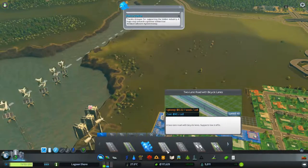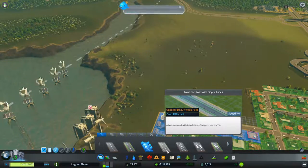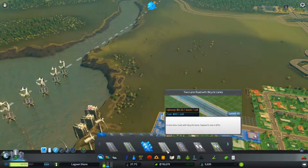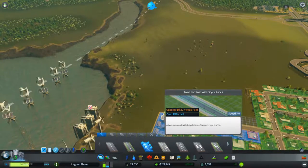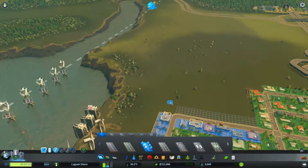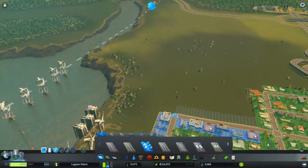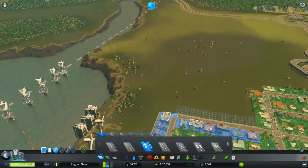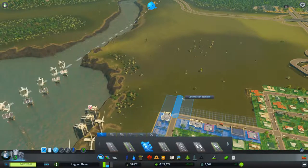Do I want the bicycle lanes? I had the policy of encourage cycling, but they don't seem to want to cycle at all. My max cyclist count was just about 3,000 out of a population of almost 100k. So we'll do trees then — are trees more valuable than grass?